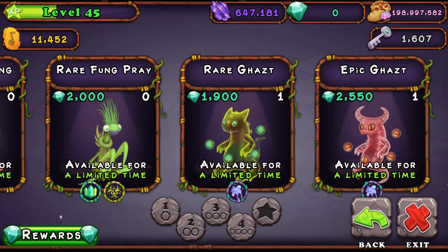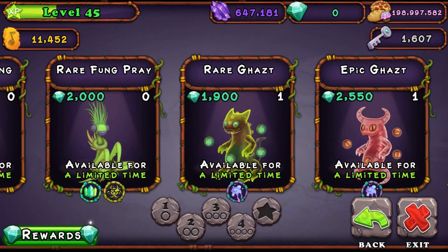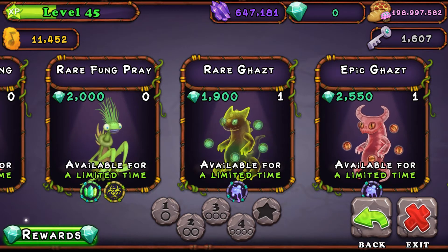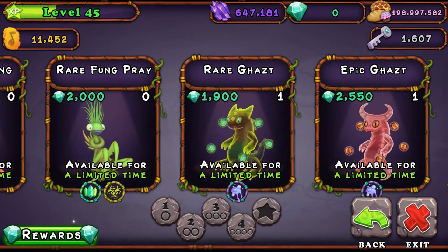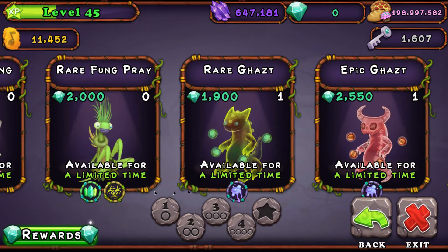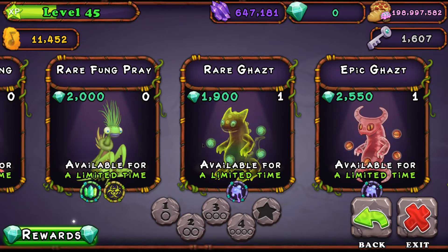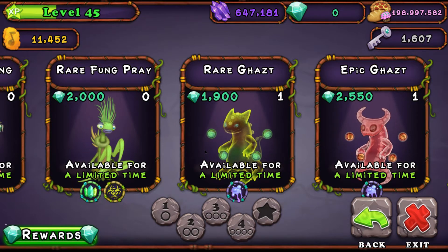For Rare Ghazt, Epic Ghazt, Rare Grumpyre, and all of those — they will be in the description down below as well with the pinned comment. I'm going to find out those combinations and put them in the description down below along with all the other rare Ethereals.